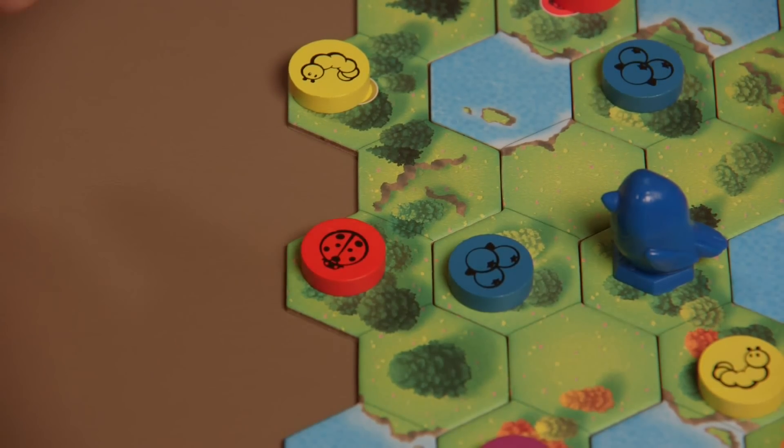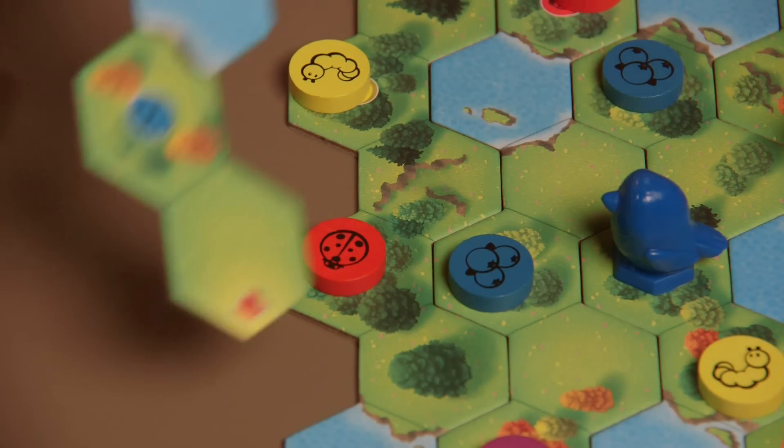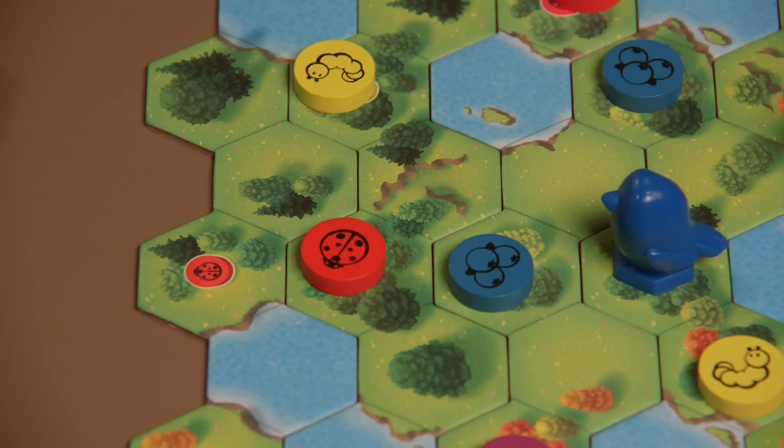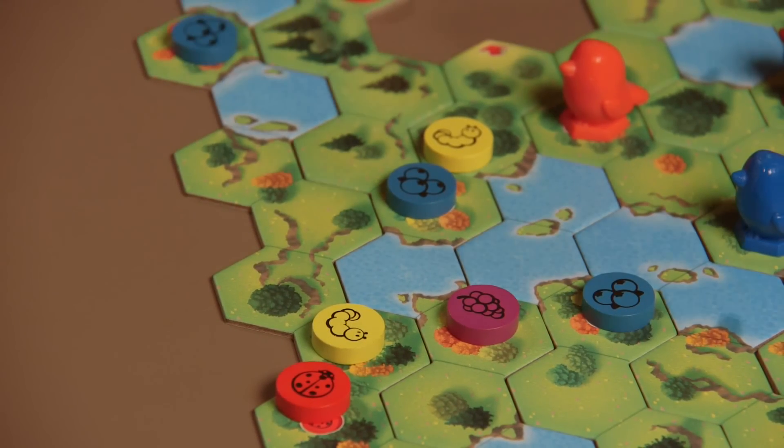All birds must be able to see at least three landscape tiles ahead. If there are two or fewer tiles in front of each bird, tiles must be added until there are three in front of all birds. Food energy chips are placed on the new tiles as they were at the beginning of the game, from the main supply.